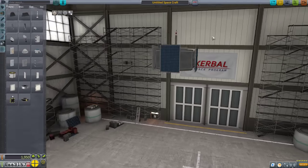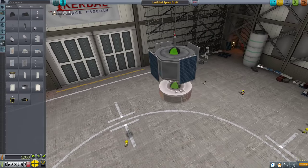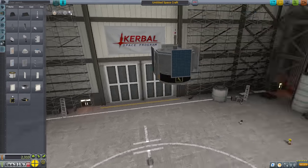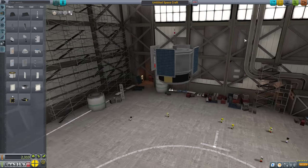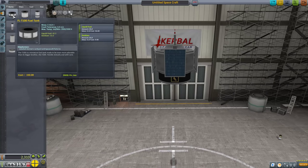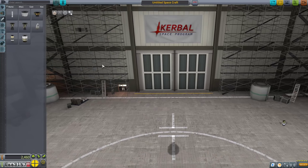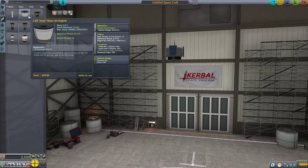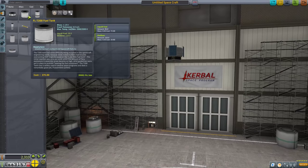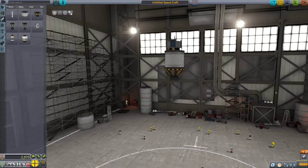I put the quad solar panels, and we will need some power that sticks around. I'll put it on the bottom. So this is going to be our satellite. There is a reaction control system within this Probodobodyne, so it can rotate itself, which is great. Now we need some fuel. We don't have the tiny little fuel tanks or the tiny little engine, which would be a lot nicer to get a ridiculous amount of delta V. That's going to be our satellite.